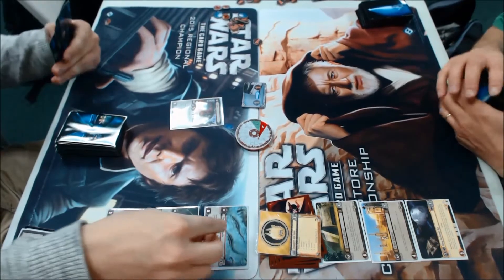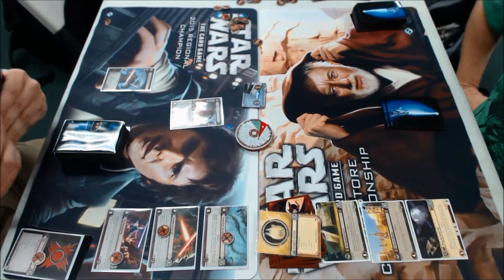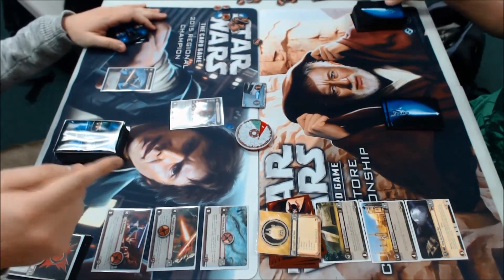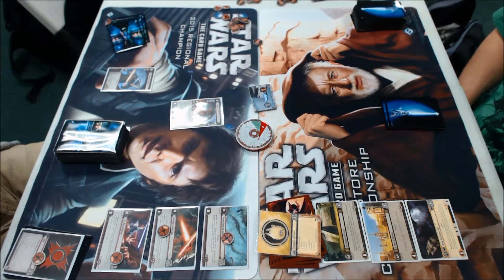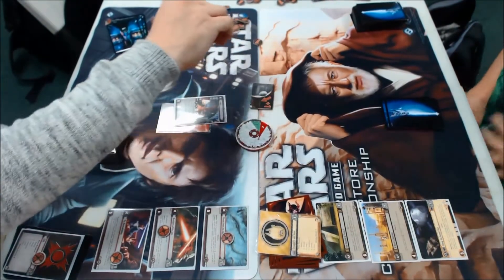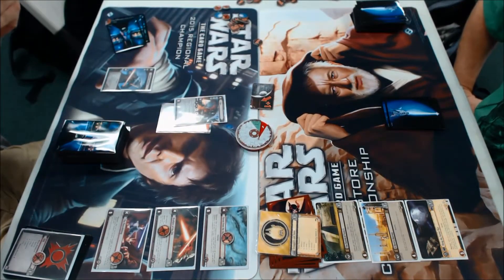Maybe I misheard you — I thought you said he had scum as well in the initial. Yeah, if I did, I didn't mean to say that. It looks like he just played Gork and Telepathic Connection. Yeah, it seems like because there's Sith Spawn, the Gork pod works really well with creatures. There are like five, six, seven standard pods you play with them, and then the rest are kind of up to you.